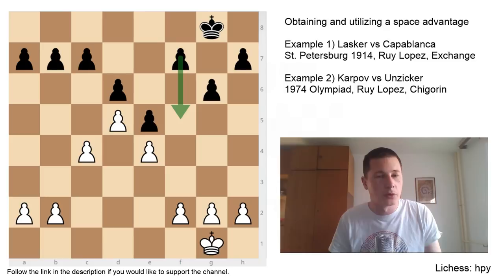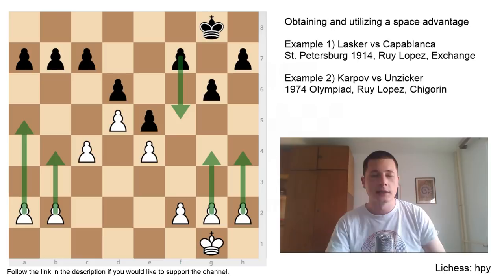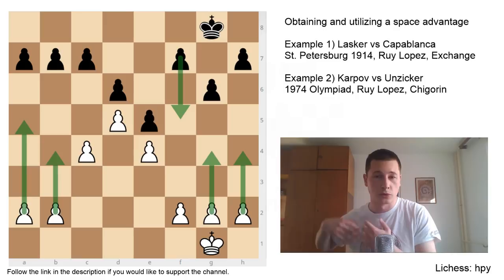Very often your opponent is going to be overworked, having to stop your pieces from utilizing the Space Advantage properly, and that will give you time to play some more pawn moves and take more space. If White's pawns are on A5, B4, H4, and G4, White has even more space and potential for taking up squares Black could use. If your pieces have no space to maneuver, it's hard to get them active. So if you have space, don't trade off the pieces.